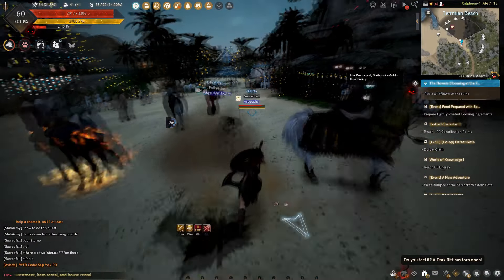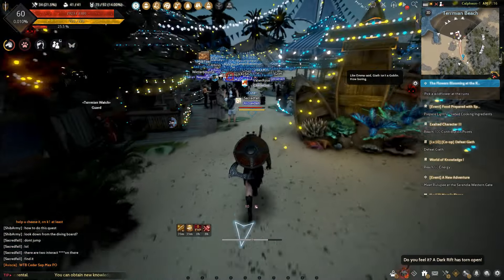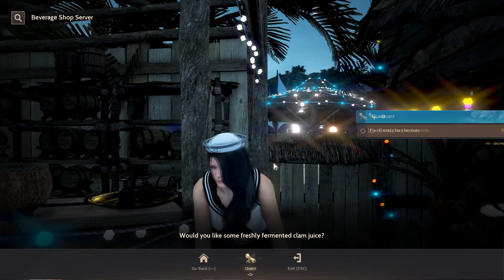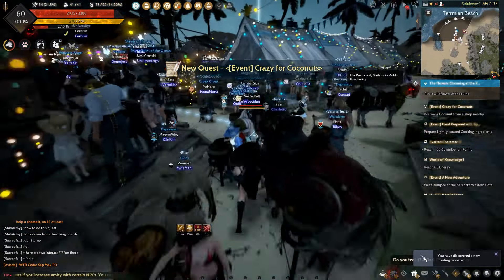My starting point is at the entrance of Termian Beach, near the manager. Turn right first and near the night vendor Verda, get the beverage shop server quest. Then follow the quest marker to get the quest item.